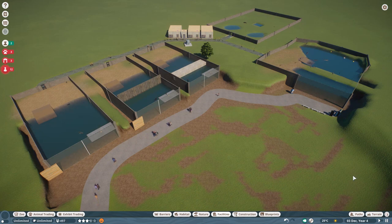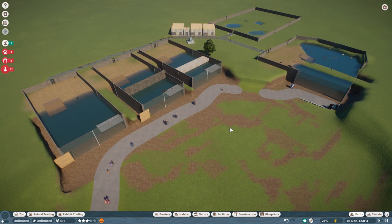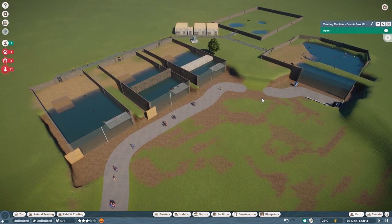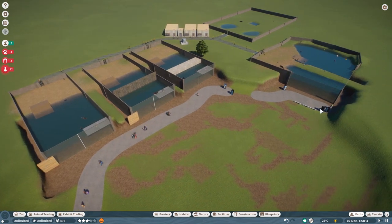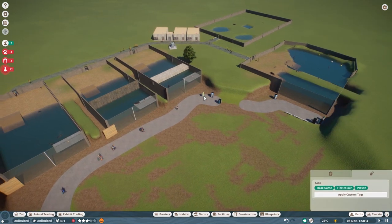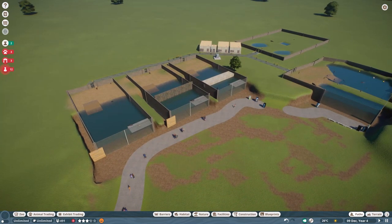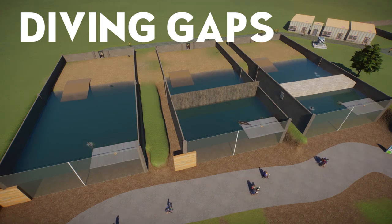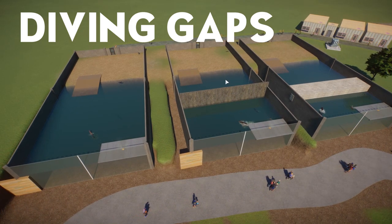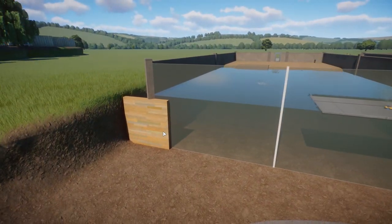Today we are going to talk about the actual diving animals, and there is a lot of stuff you have to consider. We have a few testing stations here and we're going to start with the first one. These three habitats are exactly the same - inch-perfect copies made from a blueprint.